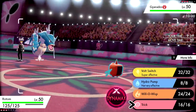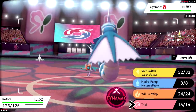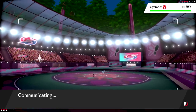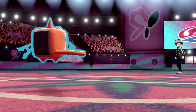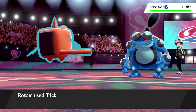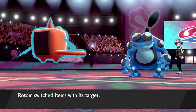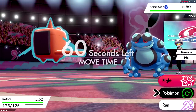The Seismitoad is likely coming in, and if we get a scarf on it that's better for us. A scarfed Gyarados that stays in is also fine since it'll probably Dragon Dance. They do switch out. We predicted right — now the Seismitoad has the scarf on it, which is fine.